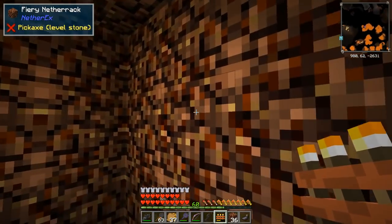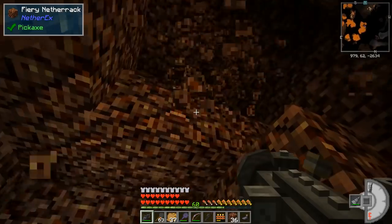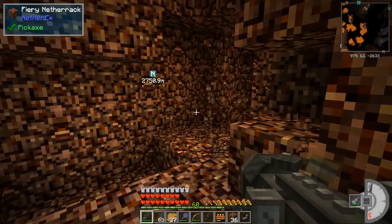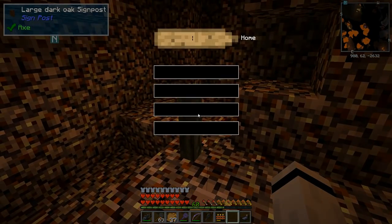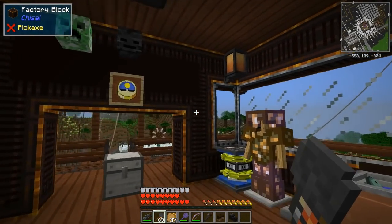Here we are in the Nether — it dropped us in just a little hole. There's no portal here. I'm 2,700 blocks from my actual portal, but it doesn't matter because I've got the teleport wand. Let's go get home — right there, home. Back at the house!